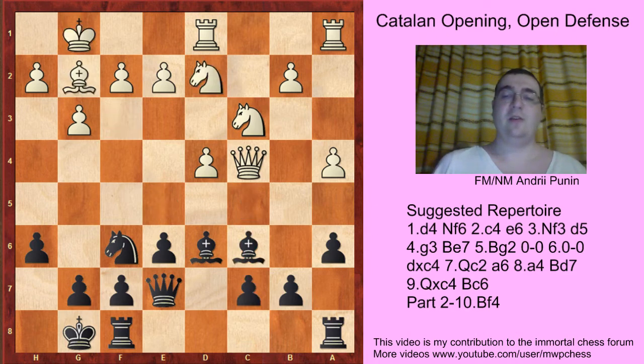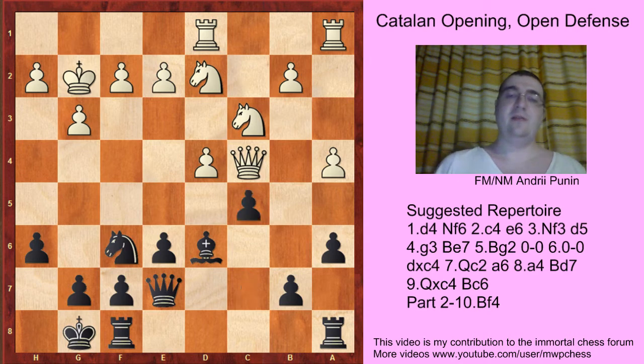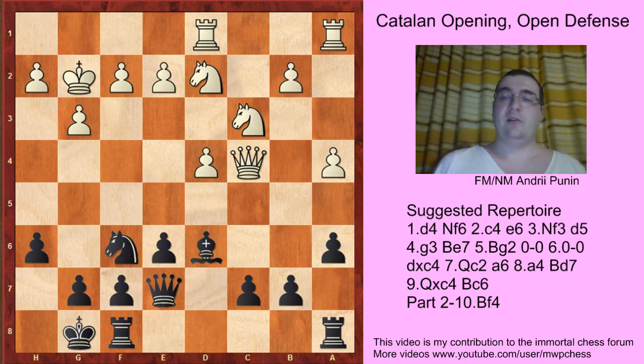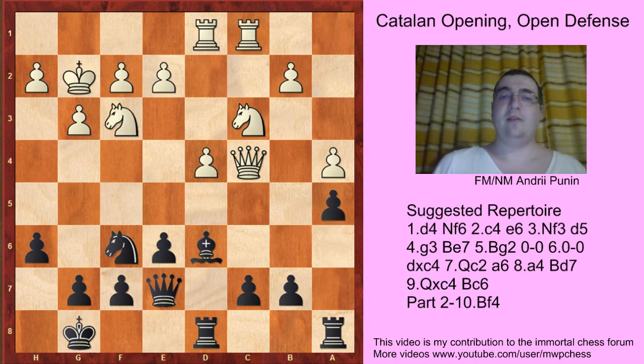If Nd2, then Bg2, Qg2, and here are different approaches. In Rg3, Rfd4, Nd4, Nd4, Nd4, cxd4, Qd4, Bb4 with an equal game — in the Lequan-Nielsen game, Rfd8 was played. If here Nf3, then a5 and the position is equal.